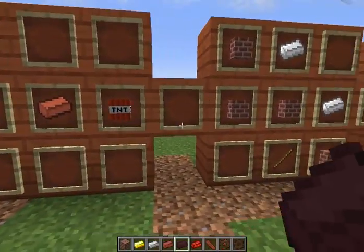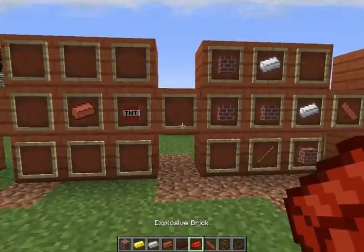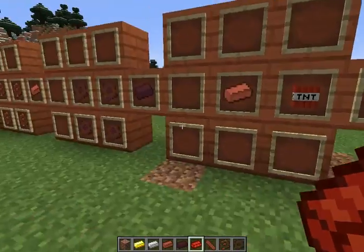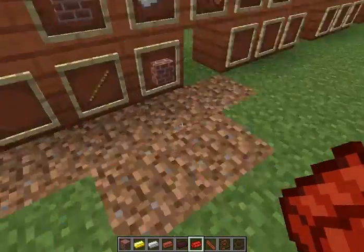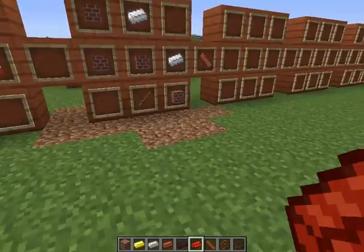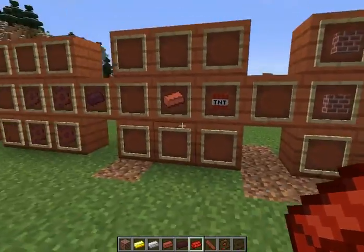Here we have the explosive brick. I'm not going to attempt to put it in the item frame, because last time I did that, let's just say it exploded everything — as you can see here, I had to patch the grass and stuff. I didn't know it would actually throw it into the frame.